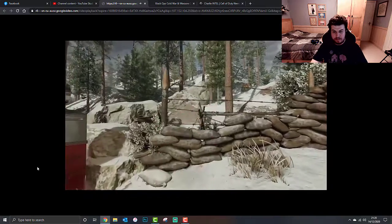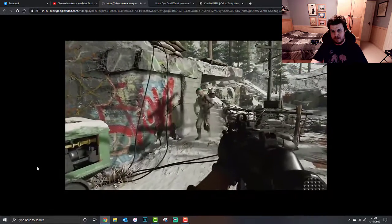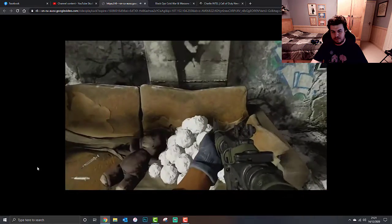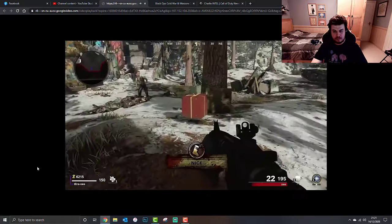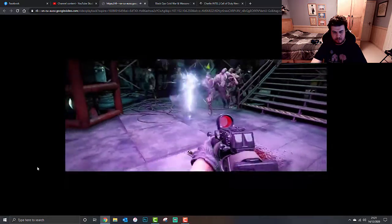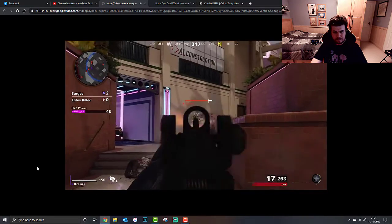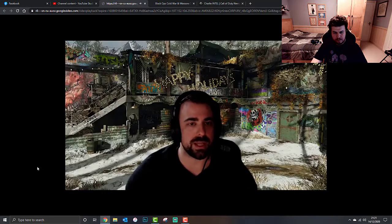In zombies, Die Maschine gets a winter makeover with a new limited-time mode called Jingle Hells - a re-theming of the map for the holidays. Players use snowballs scattered across the map to freeze zombies and drop presents containing everything from coal to ray guns. The new Onslaught mode on PlayStation will also have multiplayer maps added to it throughout the season, giving new opportunities to earn chalices and take on Megatons.